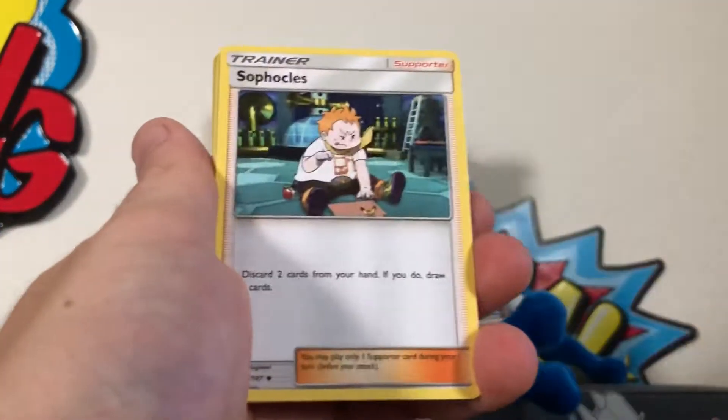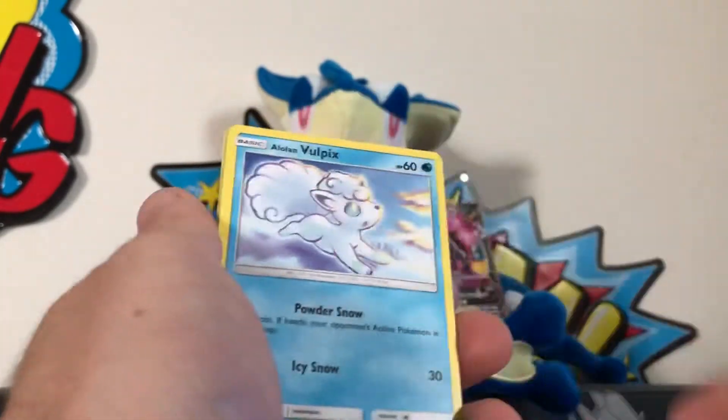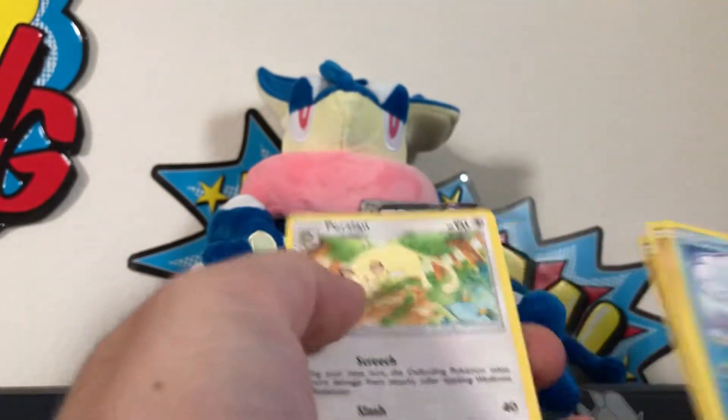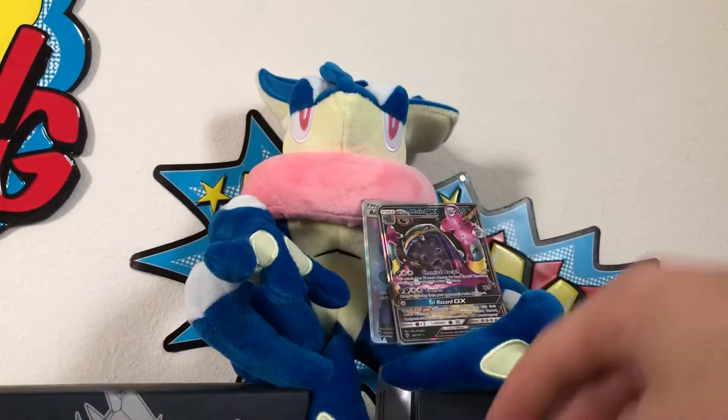Electabuzz, Sophocles, Bodybuilding Dumbbells, Mudbray, Ladyba, Hoothoot, Vulpix, Ralts, reverse holographic Sulk, and another regular rare Persian.